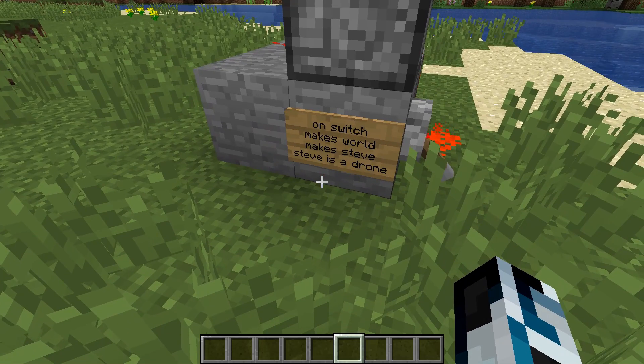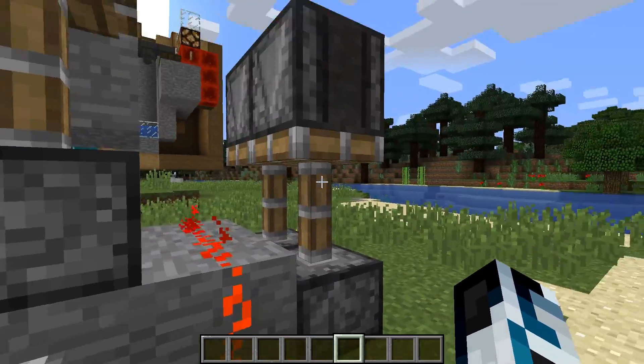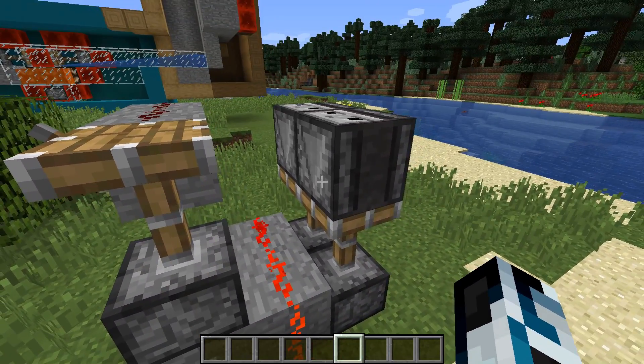This is the on switch — it makes the world and creates the Steve. The Steve is essentially just a drone. The eye is two blocks, and it's simply just a system of observers.